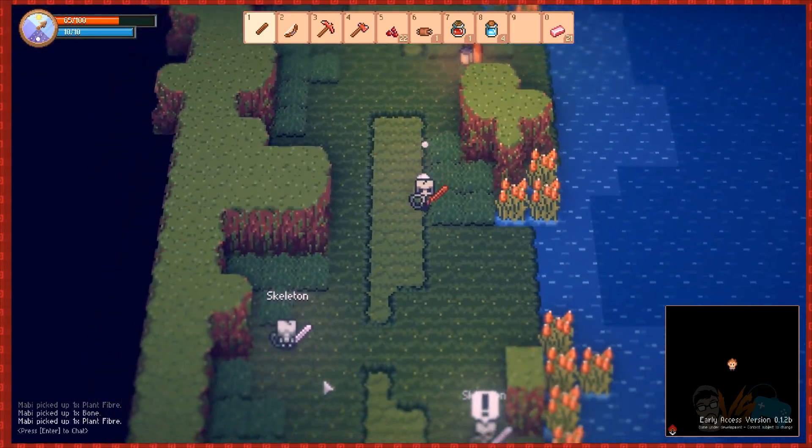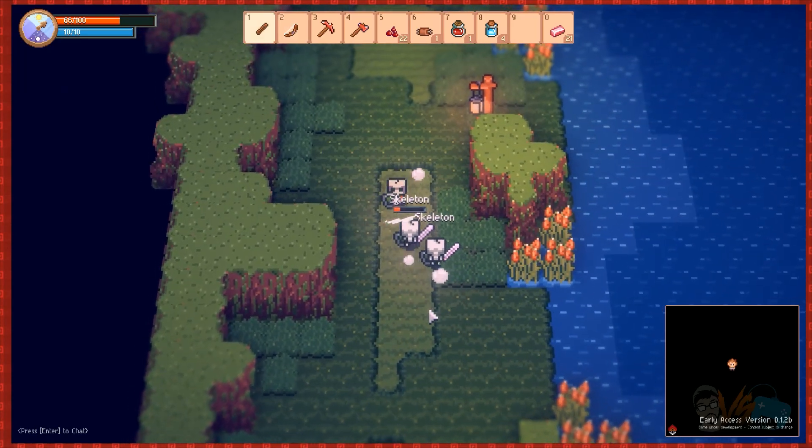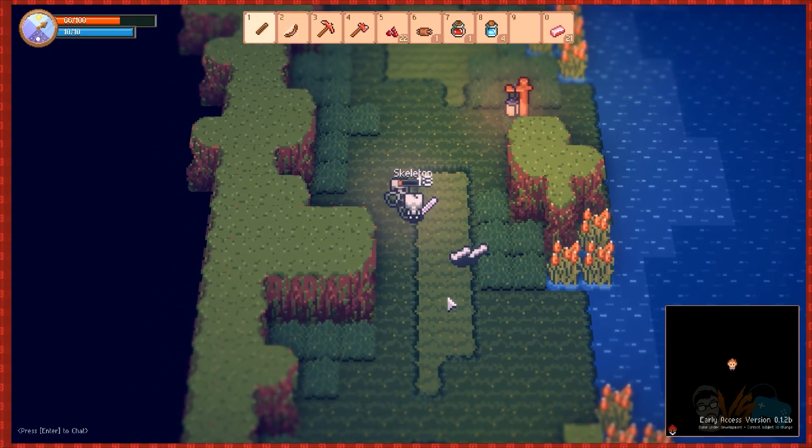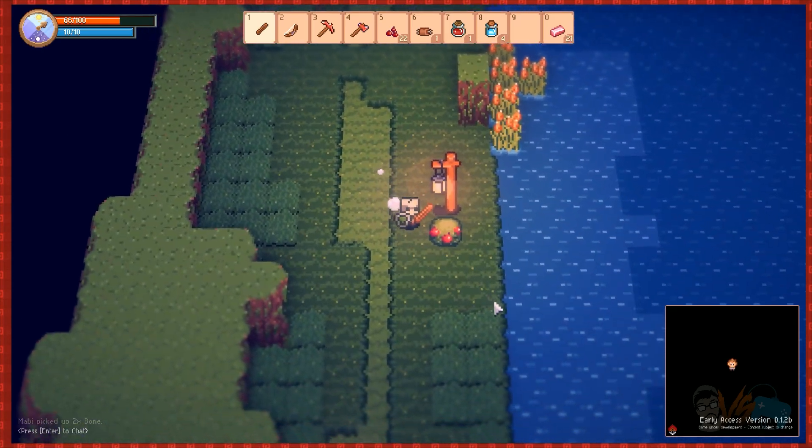The entity is just not where it's supposed to be visually. I really hope there's some sort of cool end game stuff here like a boss or at least a big treasure chest. If every single dungeon we find is this massive, that'd be really cool.